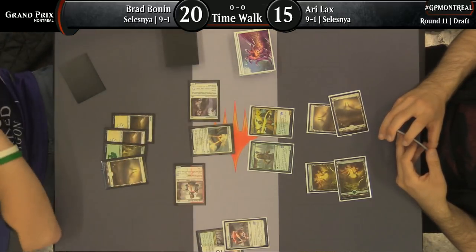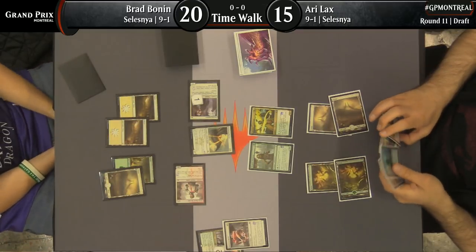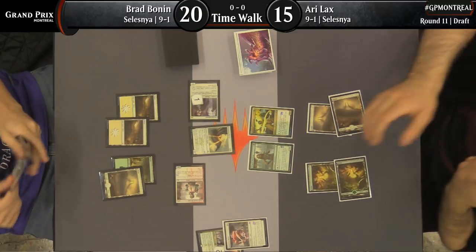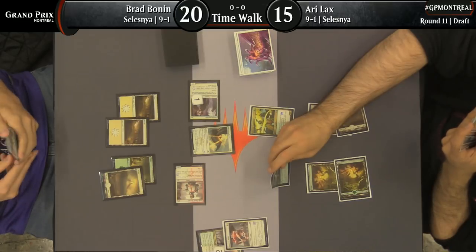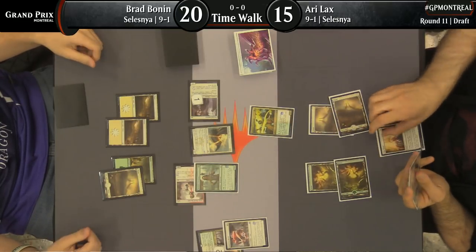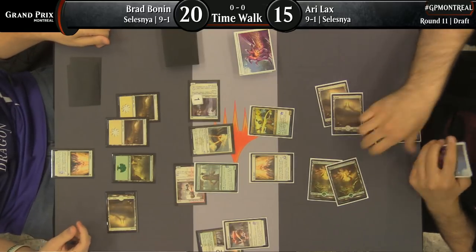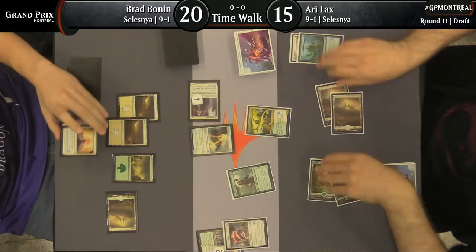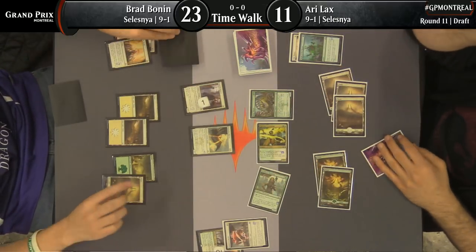The beats keep on coming. And actually getting to use the Mentor ability there on the Patrol — that's pretty nice. Brad's going to be able to do that with some level of consistency here thanks to having three Hunted Witnesses in the deck. Hunted Witness, not the most exciting card in this format, but when you have multiple copies of Patrol, it's nice to have somewhere to put those Mentor counters. Take card here from Ari Lax, playing defense — but there's a take card on the other side here for Brad Bonin, and that first strike does it. Re-raise here from Ari Lax — he's got Might of the Masses for another plus two, plus two.